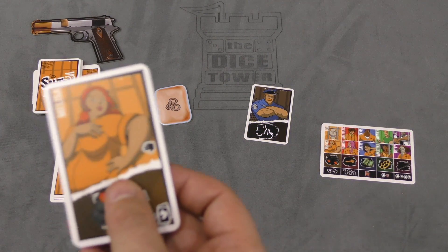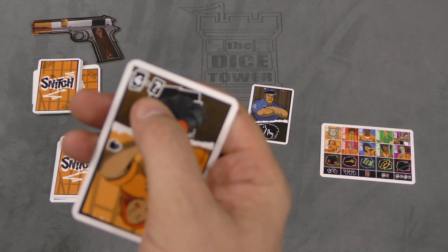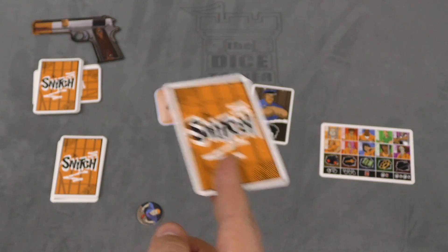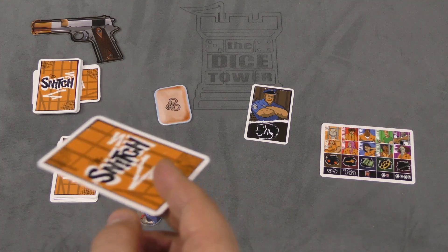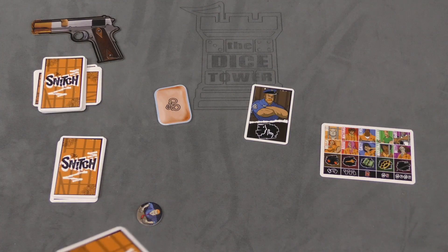When you play a card, you can put a scheme in front of you, and each scheme is going to need a certain number of cards to complete it. You can also play a card face down under someone else's scheme. At the beginning of the game, you can only play it under the person to your left or right. Once the prison riot happens — when this deck runs out and we're down to a smaller deck underneath — then you can put cards under anyone's scheme.